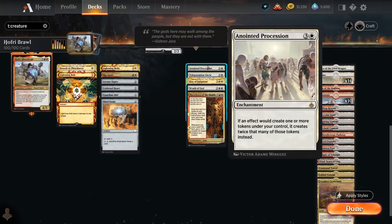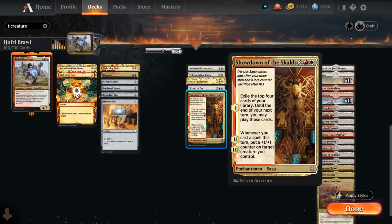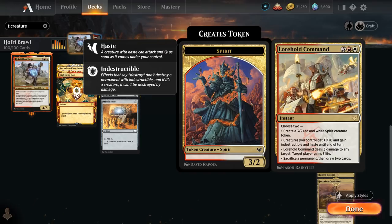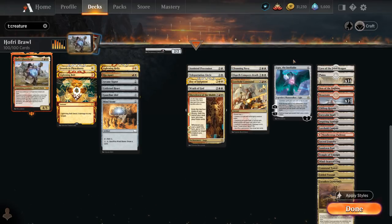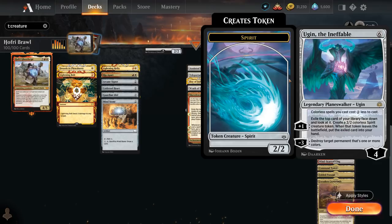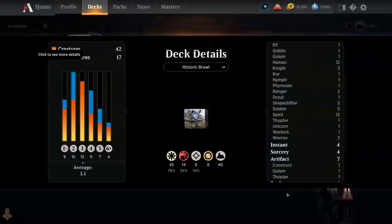We've got some cool enchantments including Anointed Procession, which doubles the amount of tokens we generate — including the tokens we get from Hofri. Teleportation Circle can flicker one of our creatures each turn, good for re-enabling enter-the-battlefield abilities. Showdown of the Skalds can provide a ton of card advantage. At five mana, Lorehold Command has modes including making a 3/2 spirit token at instant speed, giving our team indestructible and +1/+1, sacrificing a permanent to draw two, and Lightning Helix. Elspeth Conquers Death can exile expensive permanents and reanimate a creature. The only planeswalker is Ugin the Ineffable, which generates spirit tokens and destroys colored permanents. The mana base includes creature lands Cave of the Frost Dragon and Den of the Bugbear. Now let's jump into some games!